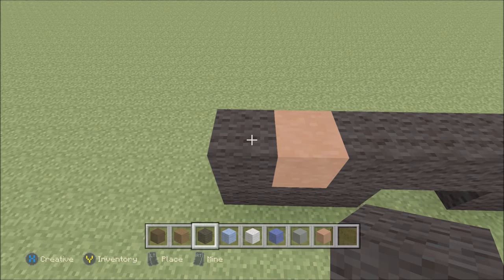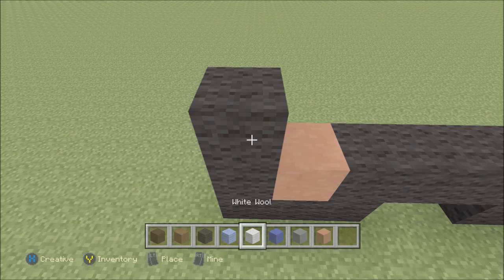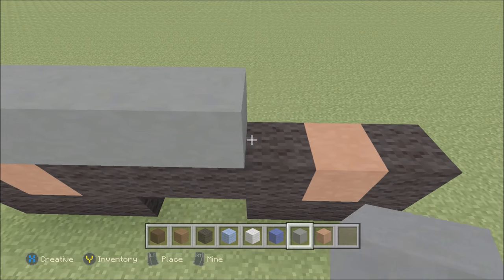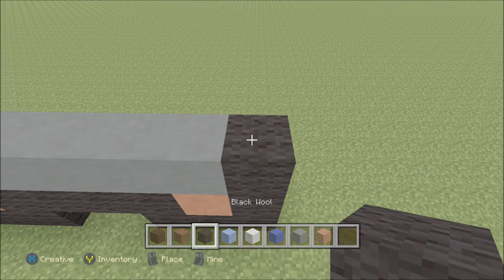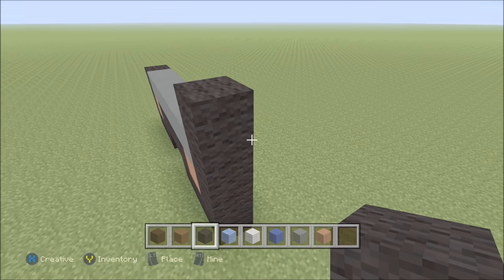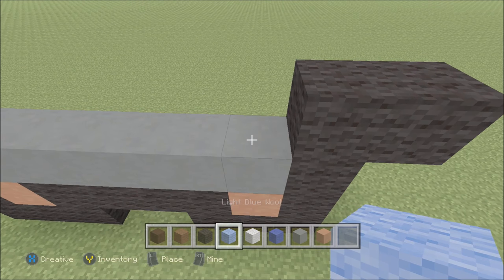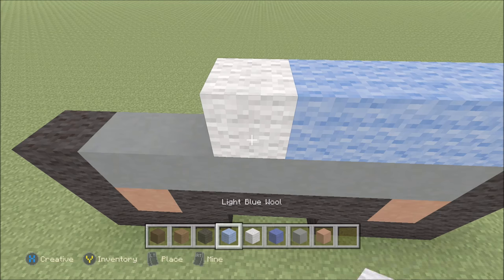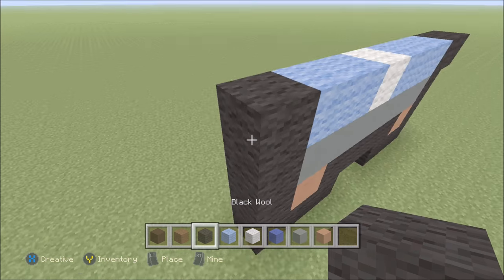Go ahead and build up here on the left above the black with a black. To the right of it now we're going to add six of the cyan hardened clay, one through six, and then a black. Go ahead and build up here on the right above the black with a black. To the right of it add one black. To the left of it add three of your light blue, one, two, three, and then a white wool. Two light blue, one, two, and then two black, one and two.